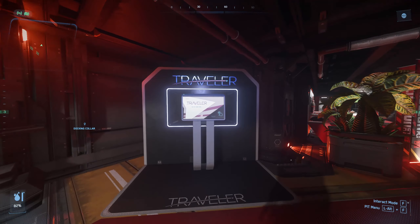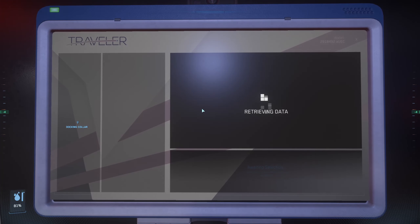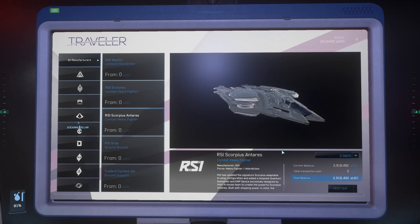The first thing you'll notice when you come in is the Traveller rental kiosks. Not only can you rent Drake ships today but you can rent every other ship that has been for sale so far. So if you want to grab yourself a Scorpius Antares for some reason, you can rent it here for absolutely free.